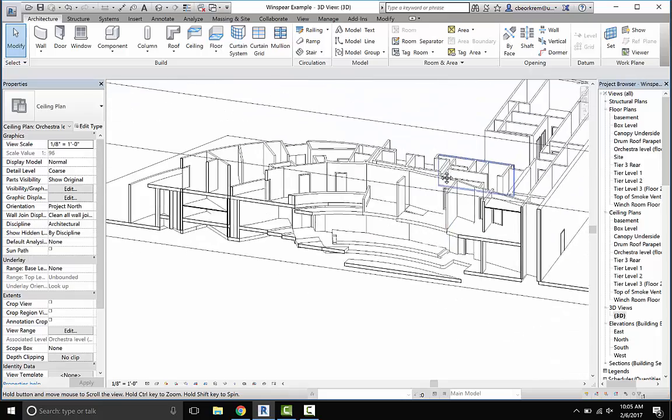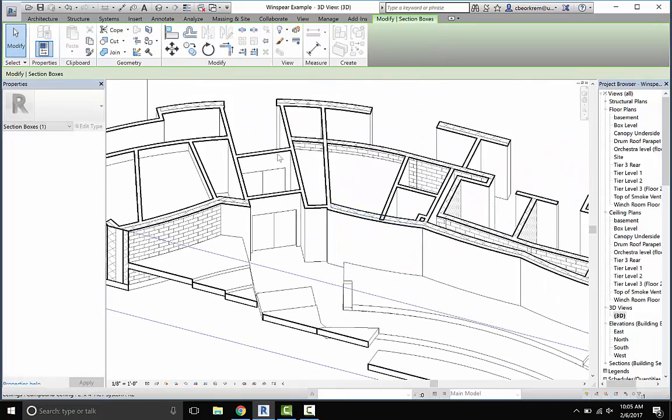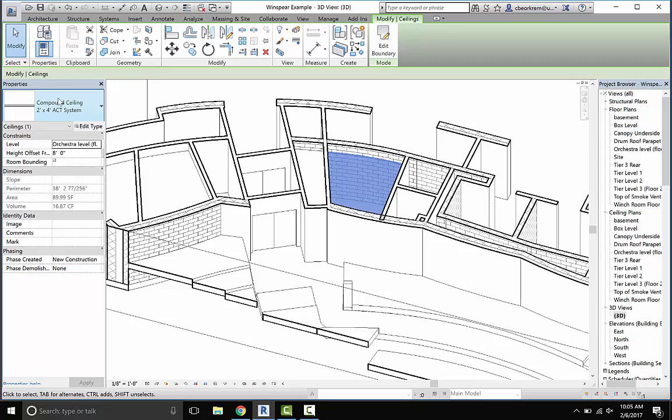So if we go back to that 3D view, I'm putting those down below here. I can grab the section box and pull on the top of it. You can see there are ceilings on those spaces on the lower level I put in on orchestra level one. The other thing by default is that just like with walls, stairs, and everything else, everything's based on family types. What's a 2x4 ACT? It's an acoustic ceiling tile — that ceiling you get in almost every kind of academic building. Storrs has them in all of the critique rooms and smaller spaces, intended to have more conversational types.